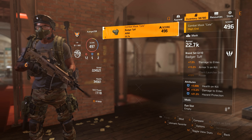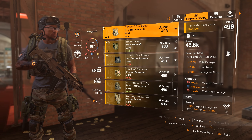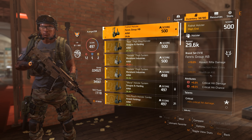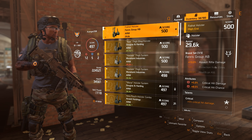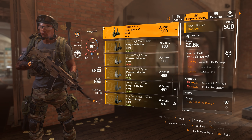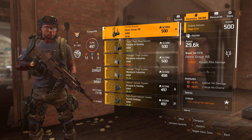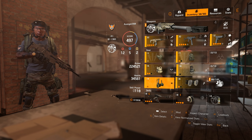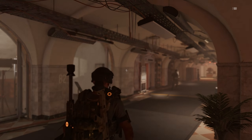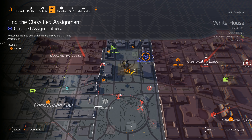That's giving me 7% damage to elites and 15% armor on kill, which is really nice. Obviously Overlord comes with rifle damage, total armor, damage to elites. Then Fenris gives you assault rifle damage plus 10%. The rolls I have on this gear are pretty decent, but I want to build this a little heavier into weapon damage, and then we're going to start maybe seeing viability for skill builds. Let's go ahead and head over to the classified assignment.